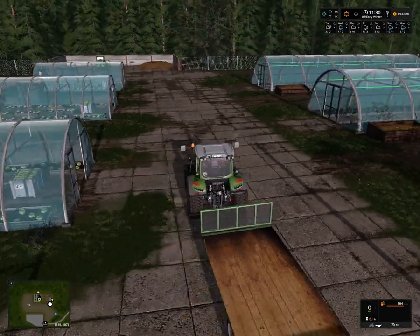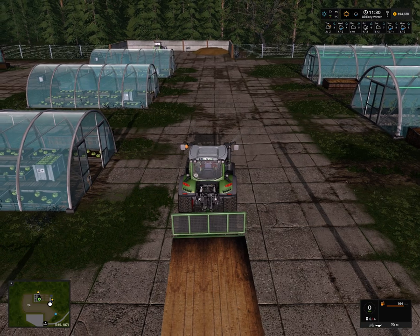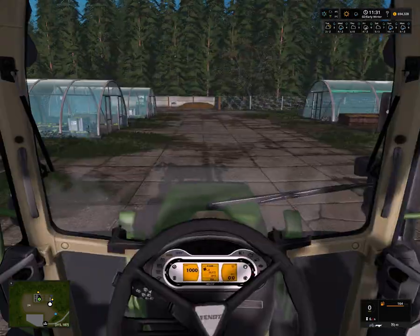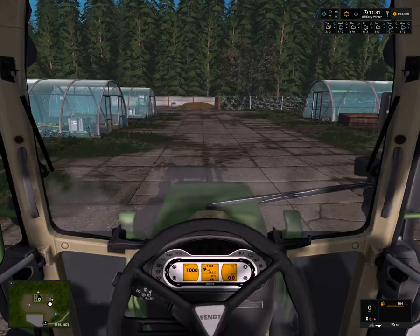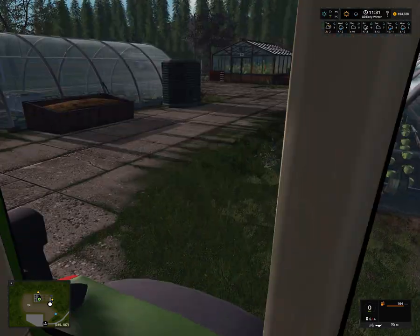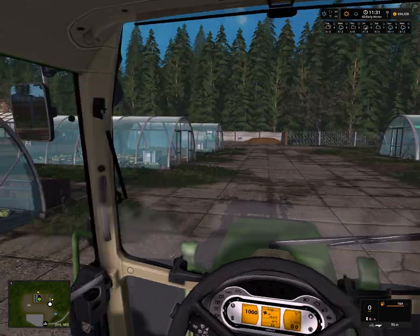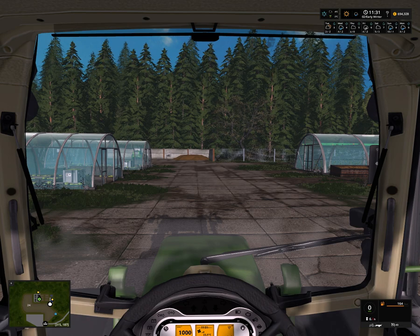We're gonna do some chores here on our map, on our greenhouse part of the map. I did install the Quick Look mod - just press a button and it will look back. I think it's numpad key number eight on the keyboard. I set it up to a button on the steering wheel. I also installed a reverse-looking mod which by default looks back on the left.